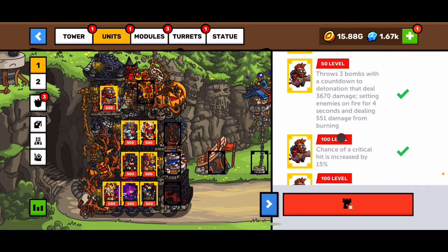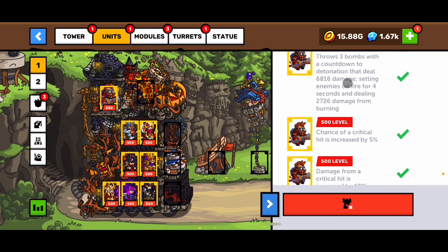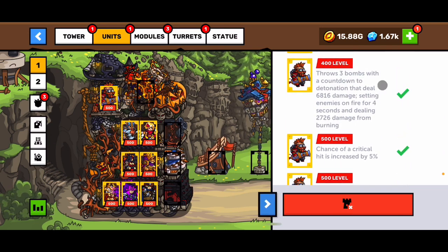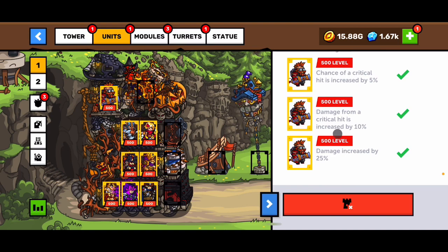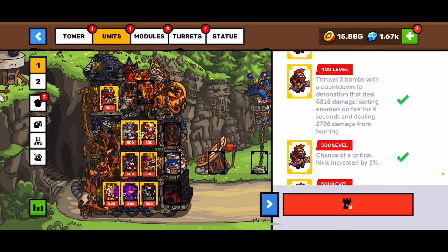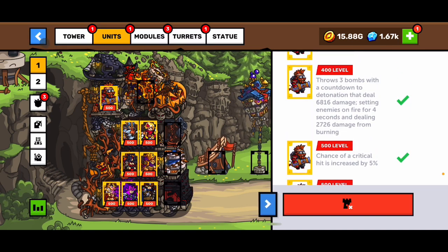So what does he do? He buffs himself, buff, buff, buff. And his special — he throws three bombs with a countdown that detonates and deals a lot of damage for four seconds. It looks like a lot of damage here, but let's see.